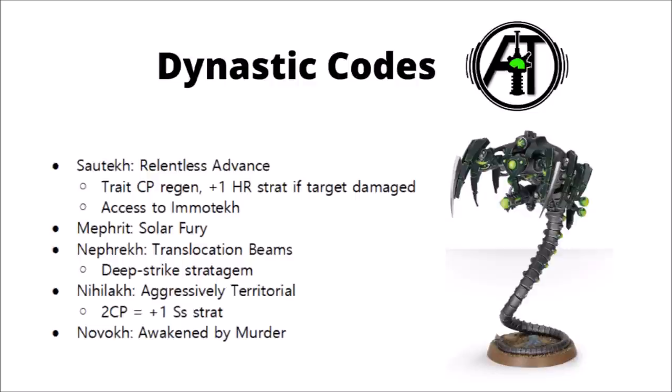Nihilakh is reroll ones to hit when standing still — a solid shooting buff, but not the most flexible. It can be good for isolated detachments of gun platforms such as Doomsday Arcs that aren't wanting to move anyway. They also have a stratagem giving +1 to save as a reactive defensive buff, which can be really solid on certain units as it does affect invulnerable saves as well. Finally, Novokh are the close combat Necrons. Their Awakened by Murder trait gives reroll hit rolls in the first round of the fight phase, making them the prime choice for a close combat Necron detachment — so if they're coming at you with Flayed Ones or Wraiths, they might well be run with this.